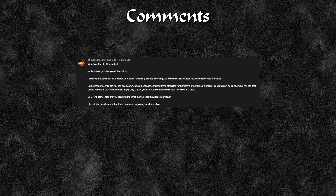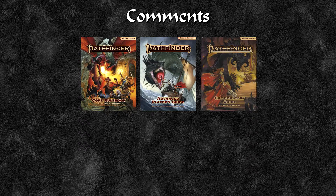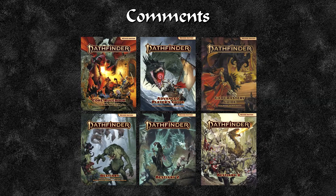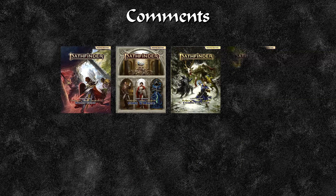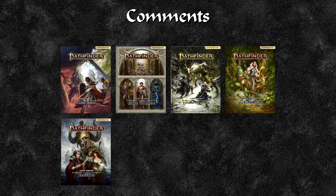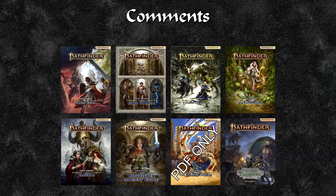Yes, I am. I basically work off the books I have. I don't have access to Secrets of Magic obviously, but I'm accepting everything from the core rulebook, the APG and the game master's guide, as well as all three bestiaries. For Lost Omens settings I'm working off the world guide, gods and magic, character guide, ancestral guide, legends, Pathfinder Society guide, and Mwangi Expanse. I also let stuff through from the Fall of Plaguestone, mainly because that was the first expansion book I bought.